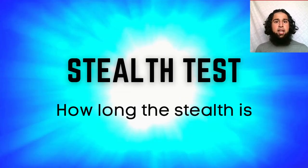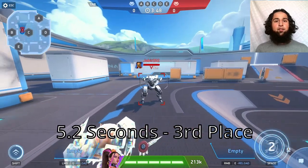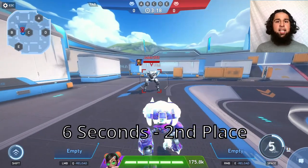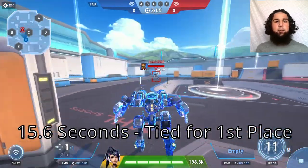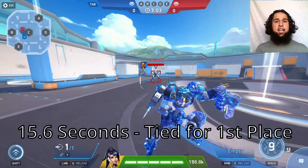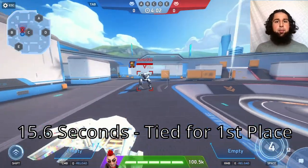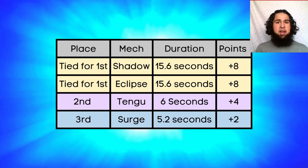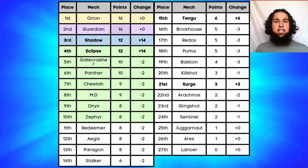Next the stealth test, ranking by how long the ability's stealth lasts. Surge has a stealth of 5.2 seconds (3rd), Tango 6 seconds (2nd), Eclipse and Shadow both have 15.6 seconds for 1st place. Shadow and Eclipse get eight points, Tango gets four, and Surge gets two points.